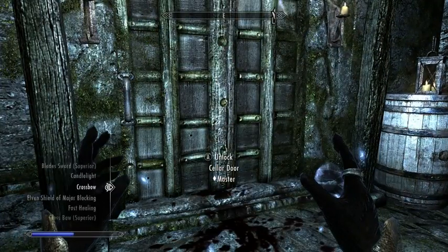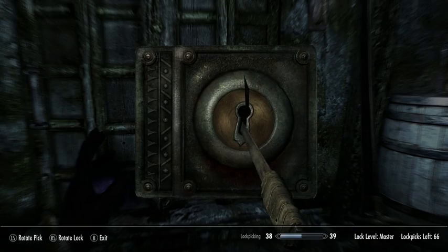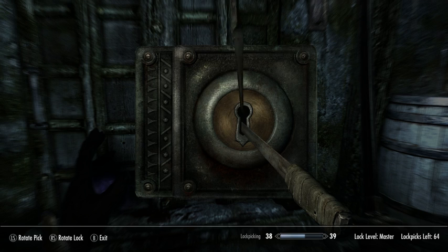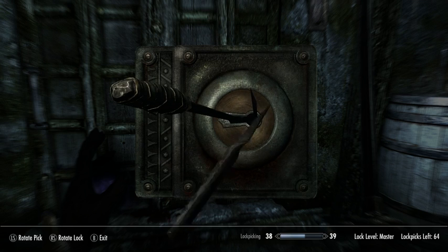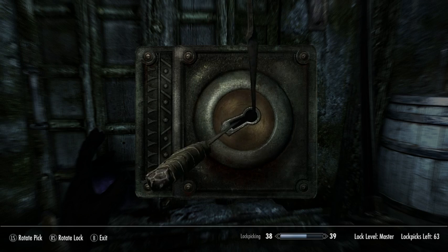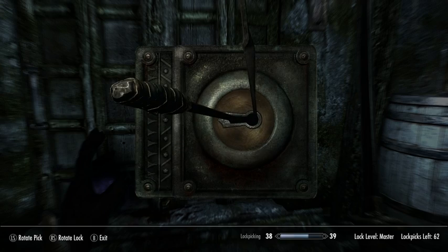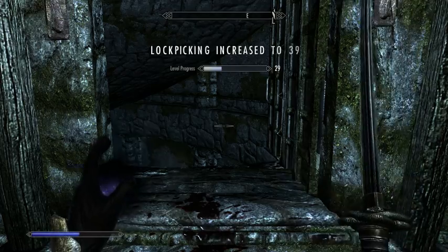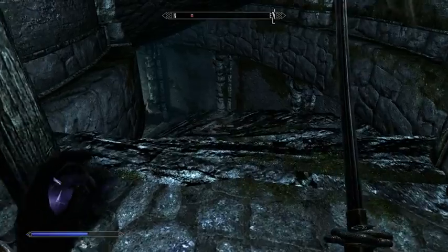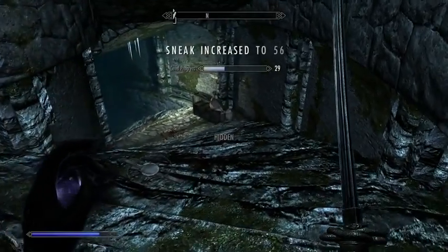Now we want Soul Trap and our sword. This is a master strength lock, meaning it will be pretty hard to find the right combination. But we lucked out and started not too far from correct. The more mastery in lockpicking you get, the wider the area is that counts as correct. Now I hear a much clearer chittering sound — I'm pretty sure there are critters down here.